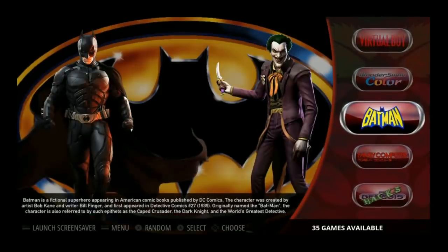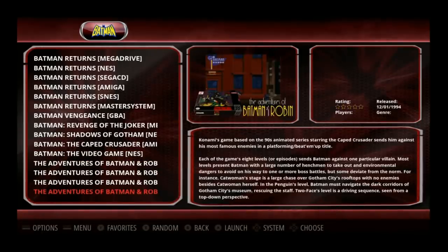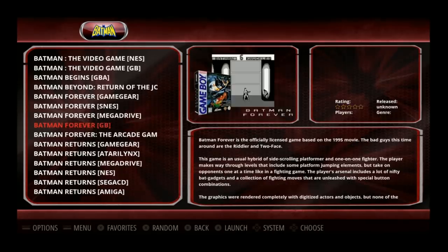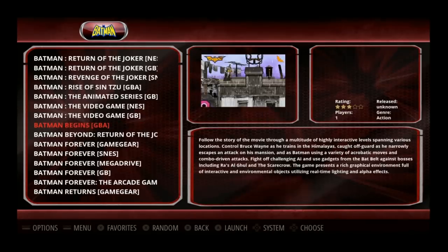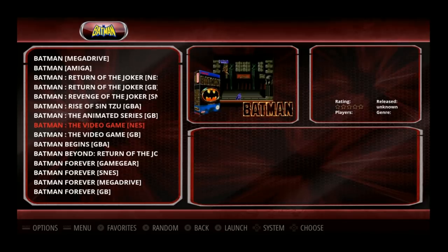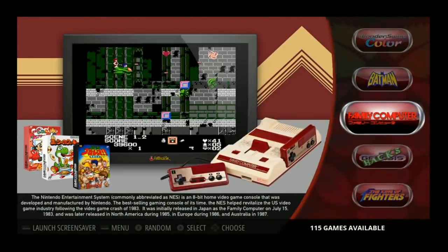Something else we may take for granted is that his images — he went through all the names. You don't have any misspellings. You have all the metadata and all the photos. Looks like there are no video snaps — this is just JPEGs. He's not messing around with any of the bling. Family Computer System: 115 games.